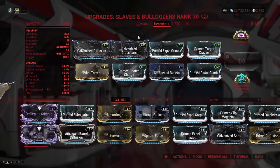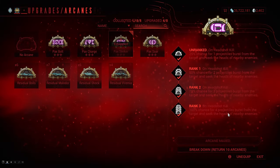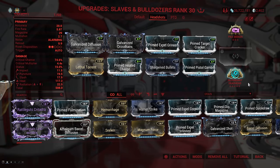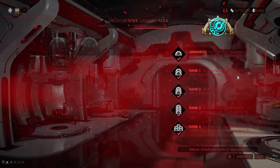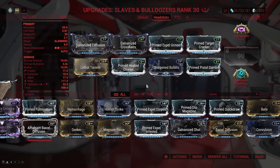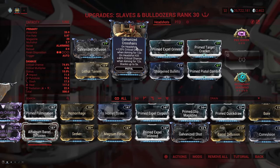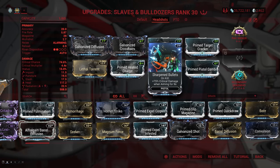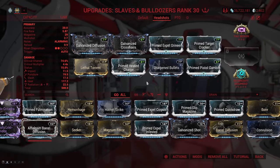I like to pair this with a Rattleguts Kitgun set up specifically to benefit from headshots. Arcane Seeker creates extra head-seeking projectiles on headshot kills, and these projectiles benefit from Covenant's Retaliation buff. Secondary Deadhead gives more base damage, a larger headshot multiplier, and reduces recoil on headshot kills. Galvanized Crosshairs grants up to 320% additional crit chance on headshot kills, while Sharpened Bullets gives plus 75% crit damage on kill. Just remember that you need to be aiming for these two to take effect.